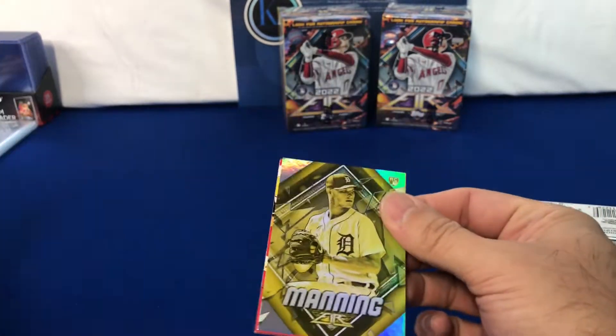I saw the backs of the other ones — the backs really aren't any different with these. So for the sake of time, I'm going to go ahead and open up the rest of these packs all at once. We've got a Wander Franco gold there. We'll take a closer look at it when we get back to it. And Vlade rookie, Urias.